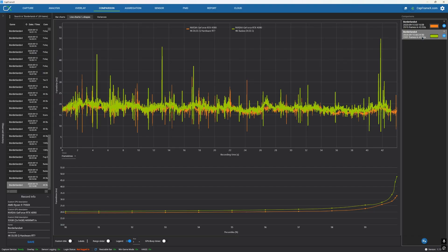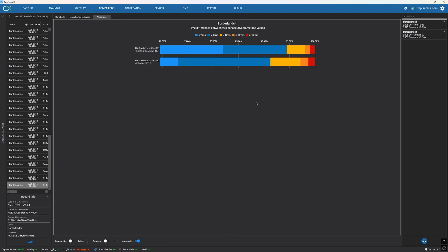With software lumen, there are quite a few spikes. With hardware lumen, there are only minor ones — it's much more stable.